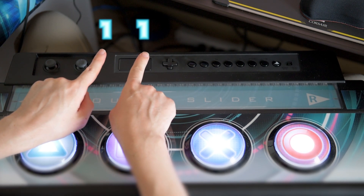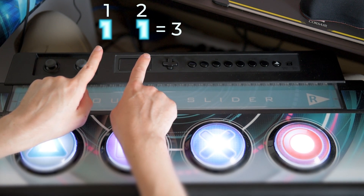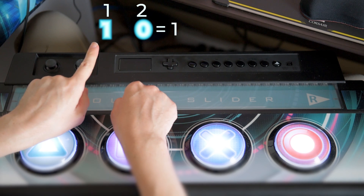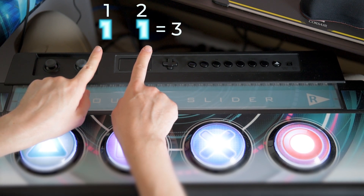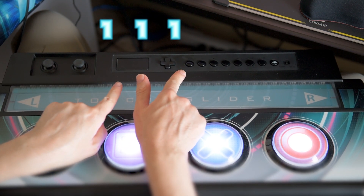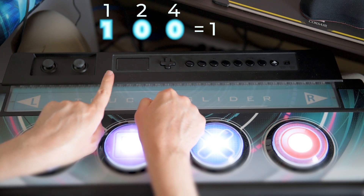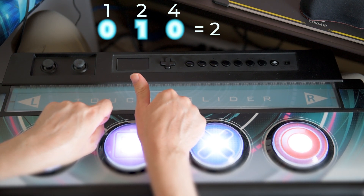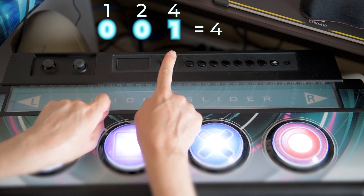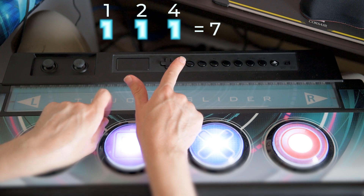2 bits will double that to 4 possible states: 0,0 — 1,0 — 0,1 — or 1,1. I have to use my thumb for this, otherwise I'll flip you the bird. 3 bits will double that again to 8 possibilities: 0,0,0 — 1,0,0 — 0,1,0 — 1,1,0 — 0,0,1 — 1,0,1 — 0,1,1 — and 1,1,1.